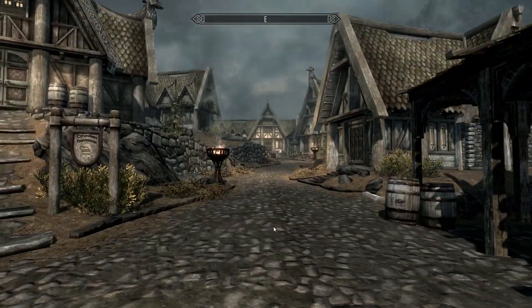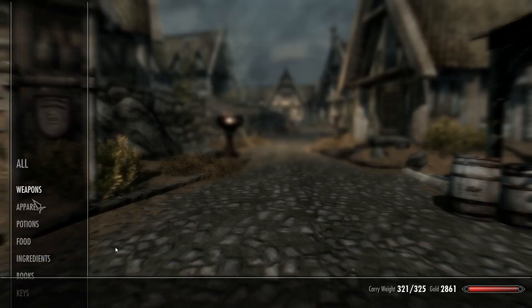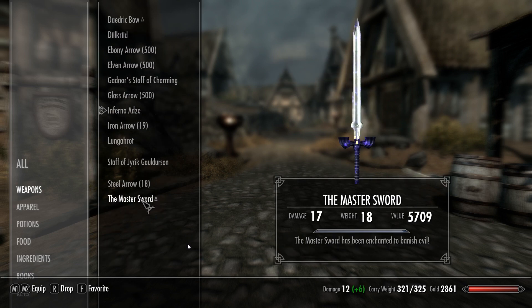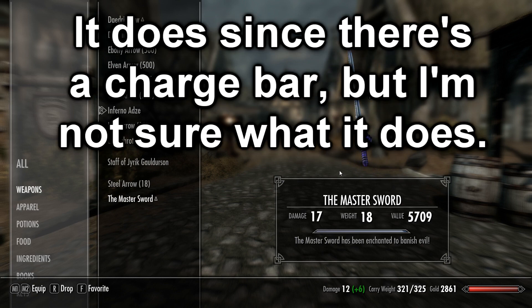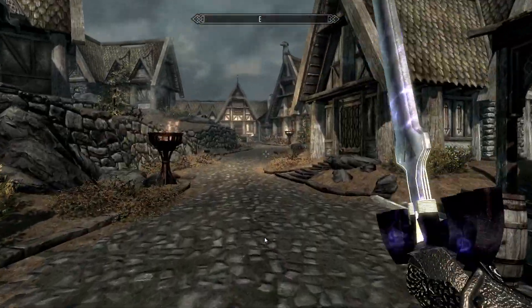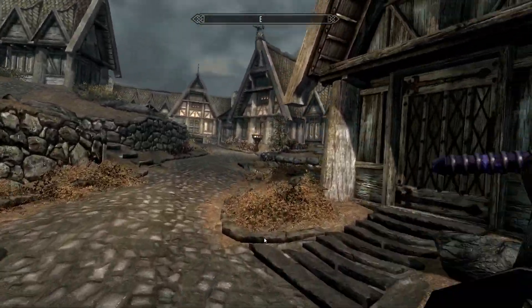Let's head into the middle of Whiterun and take a look in my inventory at the Master Sword in the weapon section. If we take a look at the flavor text on the sword, it says the Master Sword has been enchanted to banish evil. I'm not sure if it actually has an enchantment — I looked at the Steam page and it doesn't say.